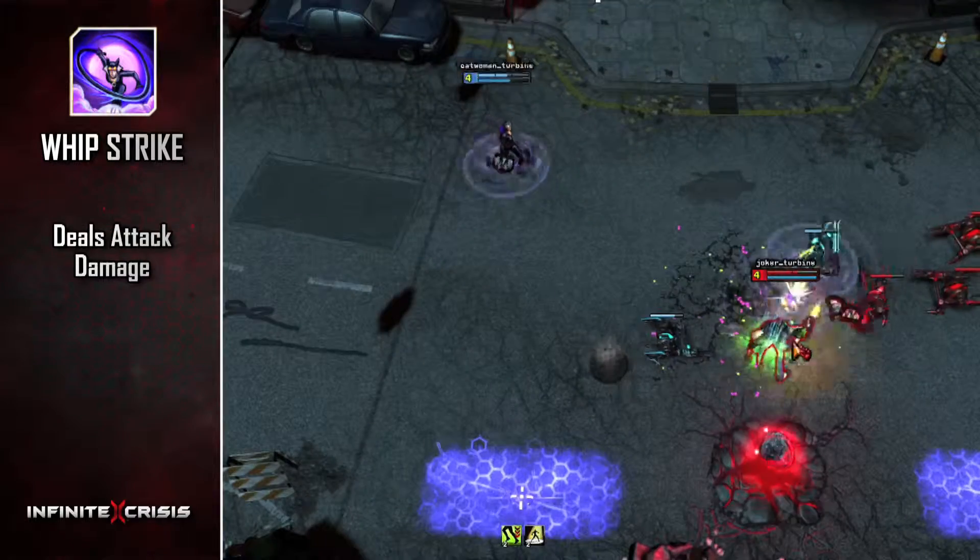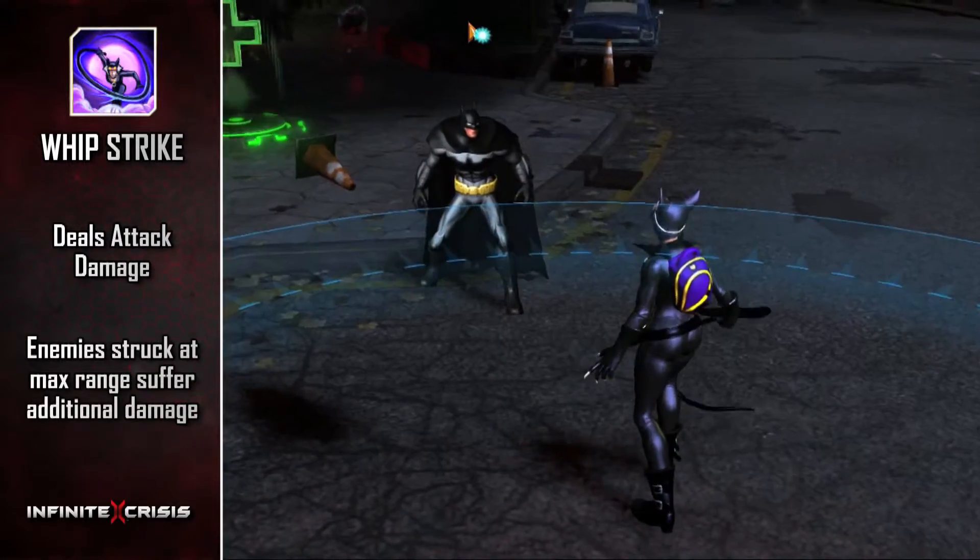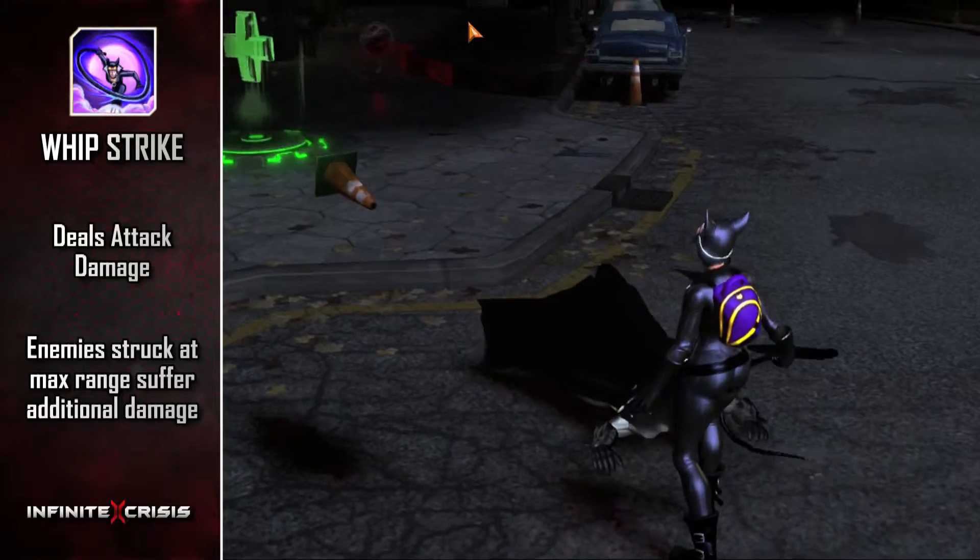Whip Strike deals attack damage and is considered a basic attack. Enemies struck at the farthest edge of Whip Strike's range suffer additional damage.